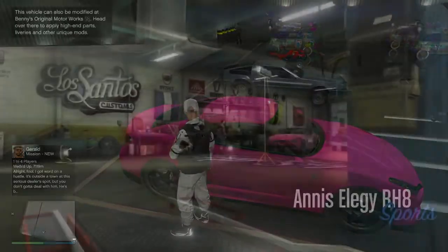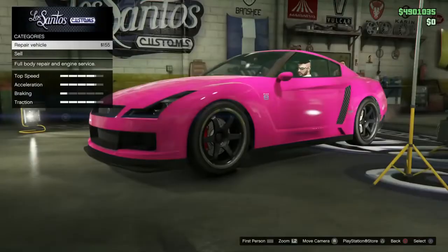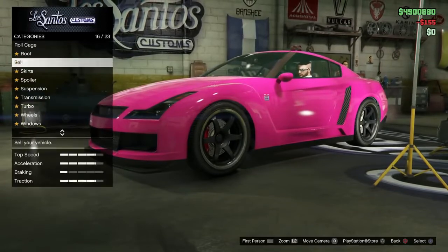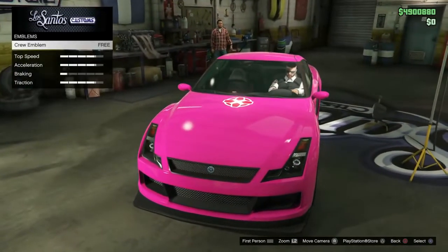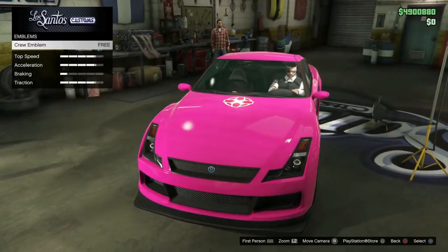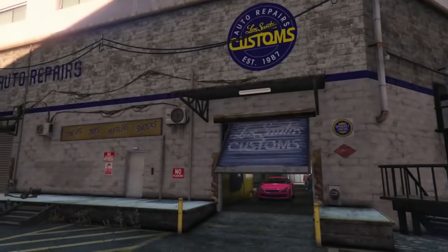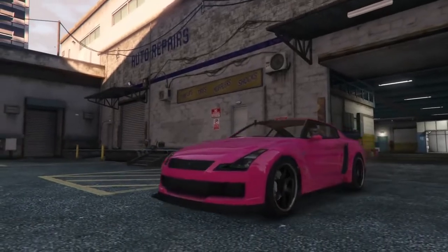Once you get down to Los Santos Customs with the free Elegy, make your way inside. Go to the respray option, find the crew emblem, and apply it. As you can see I now have the IGN crew emblem on the front of my car. Once you've applied it, back out of Los Santos Customs and make your way back up to your nightclub. Put this car back into the exact same garage you got it out of.